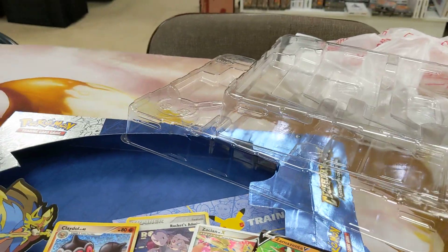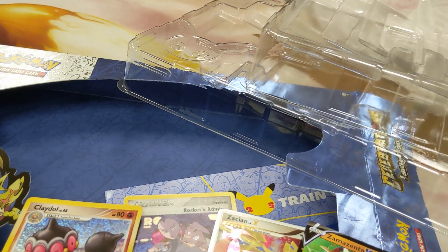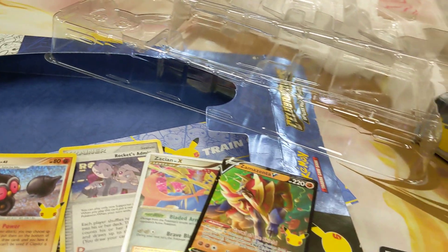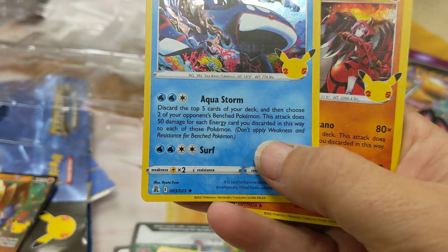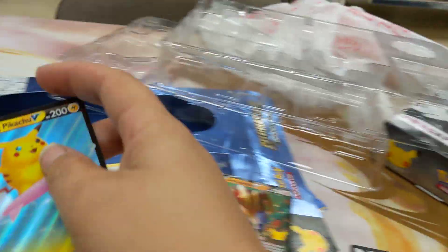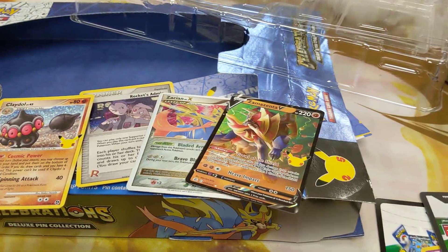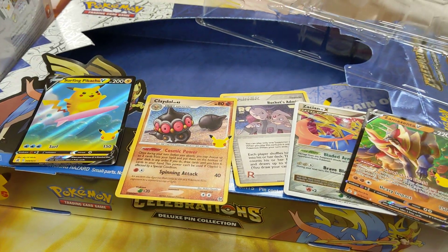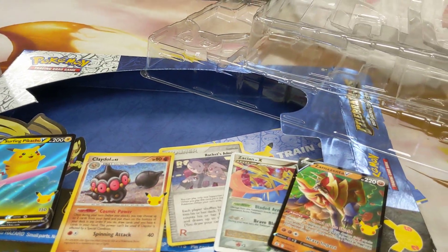And Celebration packs over here. Got Reshiram, Kyogre — very nice, very interesting card — Groudon, and Serperior Pikachu V. So yeah, this is a pretty good box right here, at least for the Celebrations Packs. But let's see what we got in the regular packs.